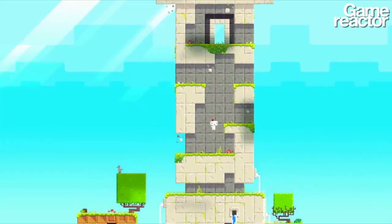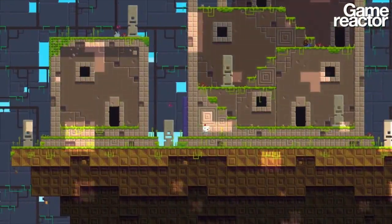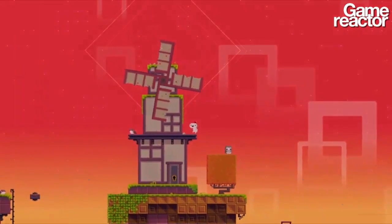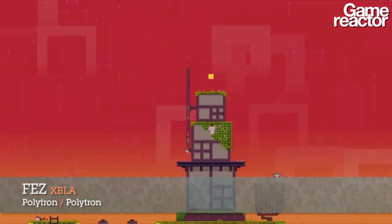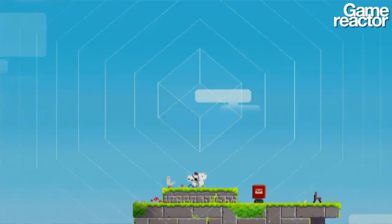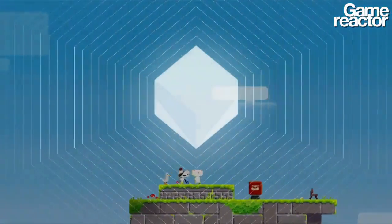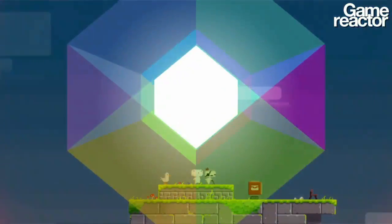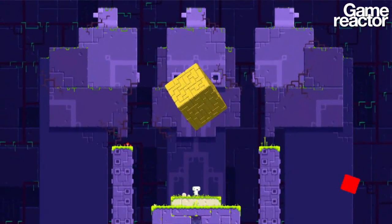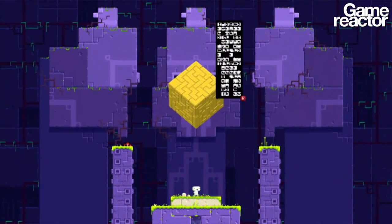Moving on to something good: Fez. The perspective-twisting platformer that's been under development for ages has finally been released, and it's pretty much as great as it was hyped to be all these years. It portrays a world made of pixels and transforms them into 3D — a gimmick seen before in games like Crush, but done in a slightly twisted way.